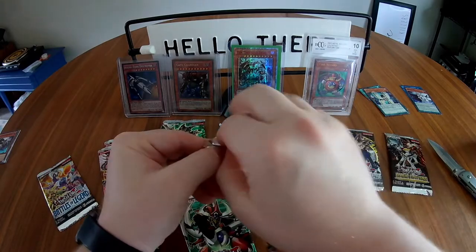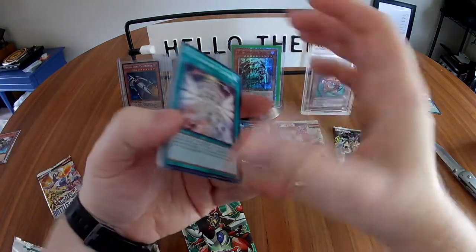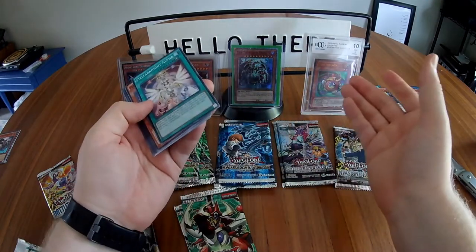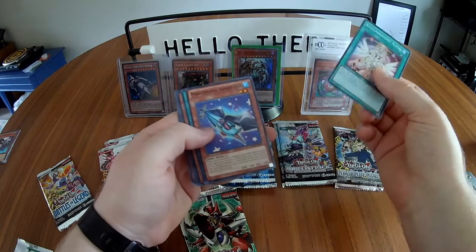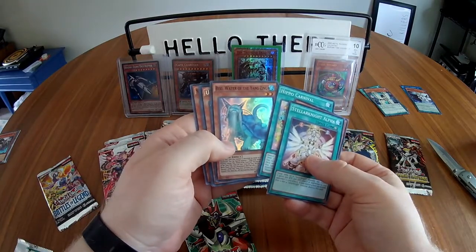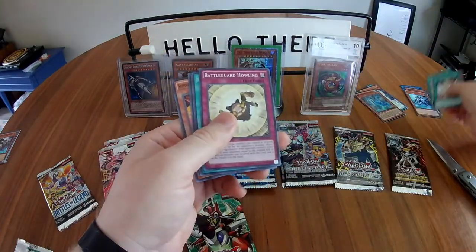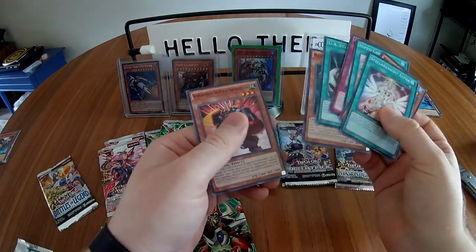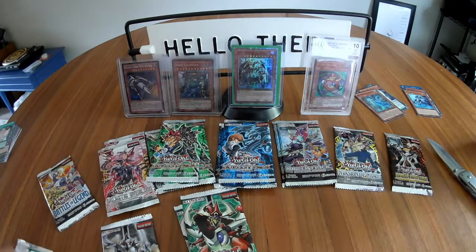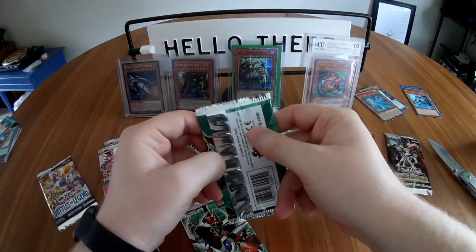On to Duelist Alliance — three of these to work through. When you guys have been around the game for a while, let me know what your favorite packs, sets, and cards are — would be cool to see what the community likes. First pack: Stellarknight Alsahm, Performapal Swordfish, Hippo Carnival, and a super rare Baxia, Brightness of the Yang Zing. Second pack has UA Perfect Ace, then another rare: Battleguard Howling, UA Stadium, Resonance Insect, Super Heavy Samurai Swordsman.